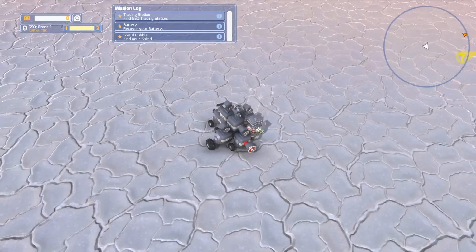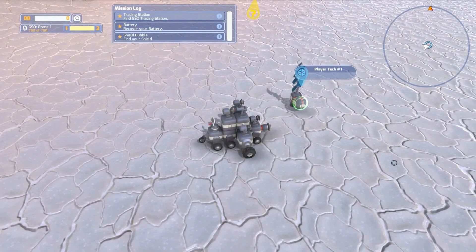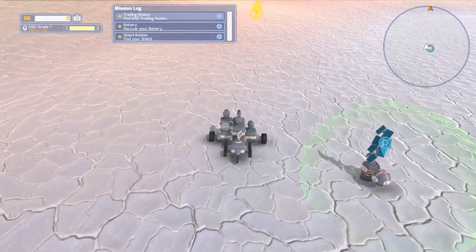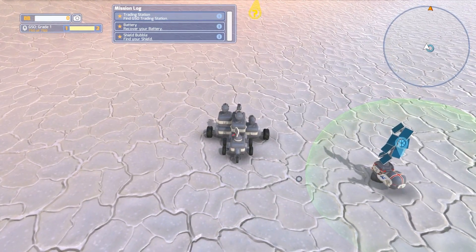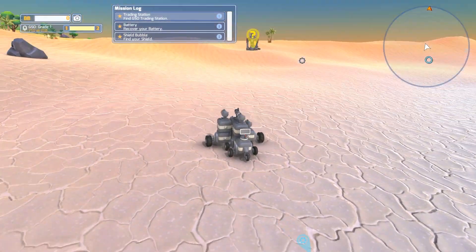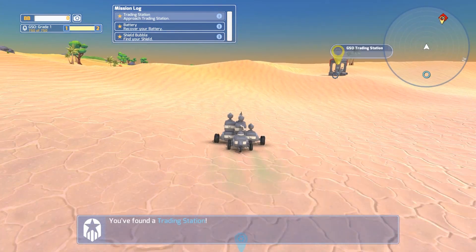Alright, so we'll grab our solar panel, put that down, put down our repair bubble, and we're good to go. So it looks like there's a bad guy around here somewhere. Or is there? Yeah, okay, he's right behind it.